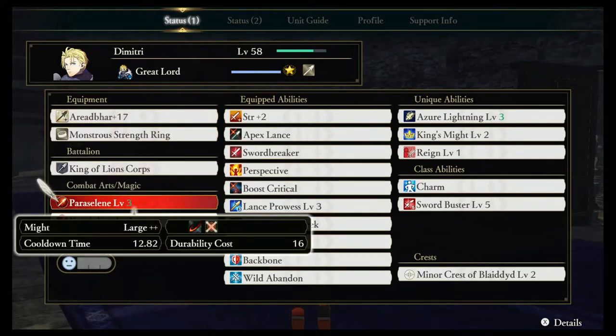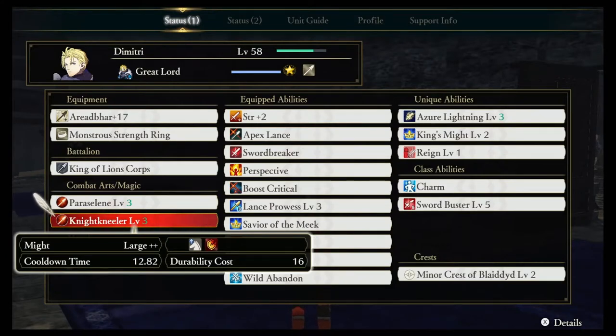For Dimitri's combat arts, we've chosen two. First, Parasalene, which is a very strong attack with a decent cooldown time of almost 13 seconds. It's a really good one because it gives him a great amount of crowd control, which for a Musou game like this is vital and keeps enemies away from you. Then for his single-target ability, we went with Night Kneeler, because a lot of endgame enemies have mounted units — this deals extra damage to them and can pierce their guard, so one-shotting mounted units is very useful.